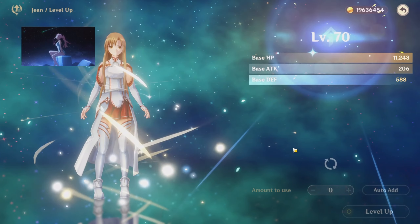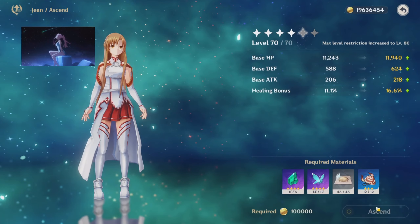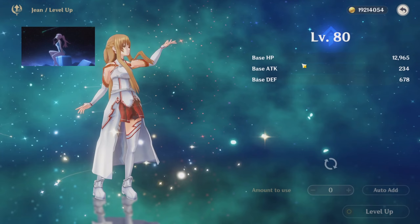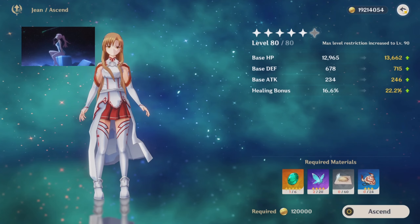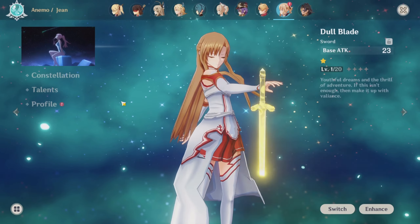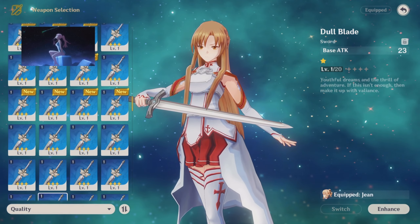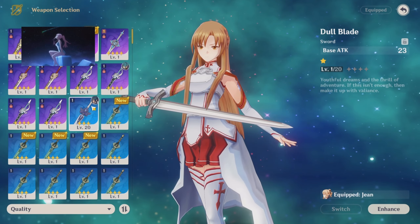One of the other things to keep in mind is she wasn't actually meant to deal a lot of damage. As you can see she has healing bonus — her Q is meant to heal the entire time, that's her goal — so that's why she may not deal as much damage. She's on Dull Blade right now but obviously we're going to switch it out for the best weapon for little spenders.